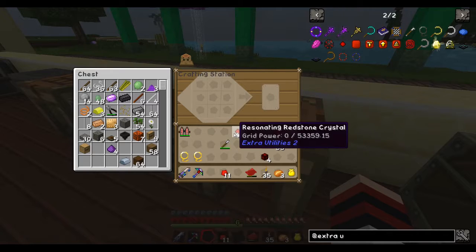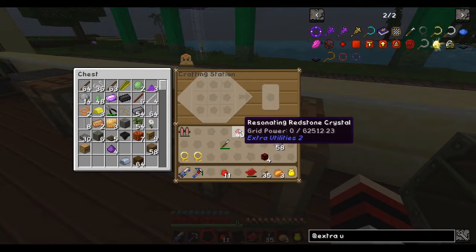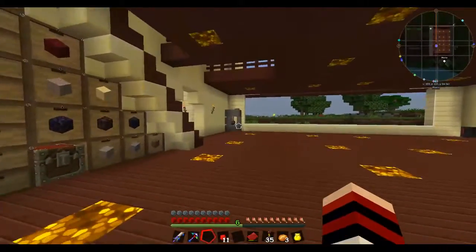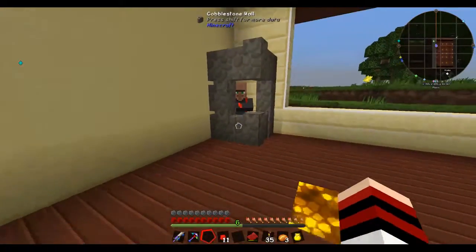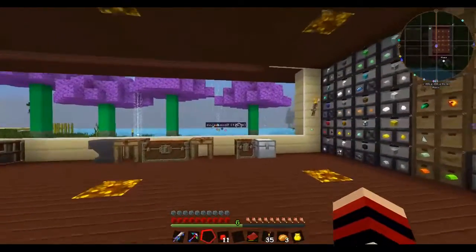It's saying I have grid power, and it's actually increasing. I think he may be producing grid power — it caps out. I think he may actually be generating grid power.